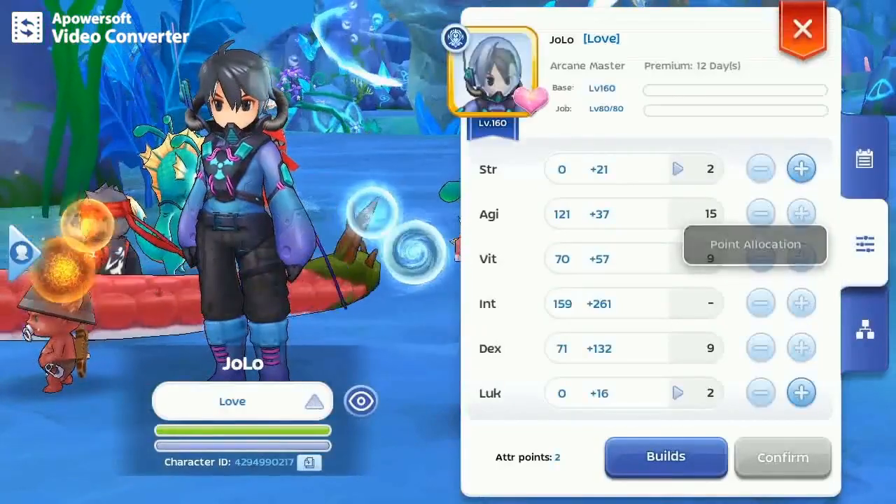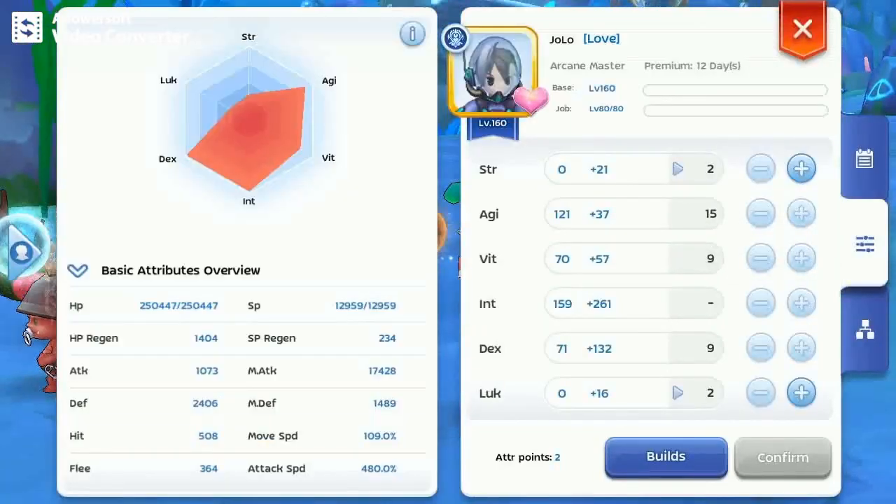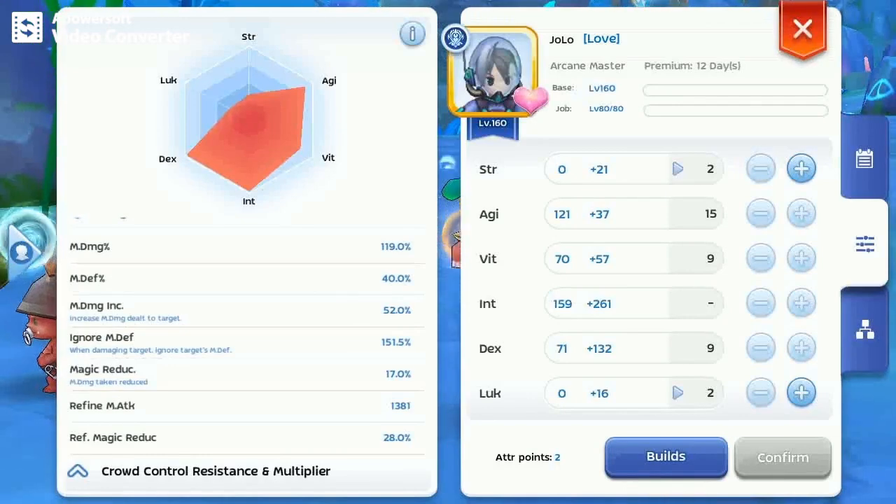I'm also using MS for additional damage. Here are my stats: 480 attack speed and around 156 ignore defense, death speed, energy code.